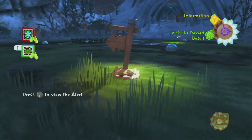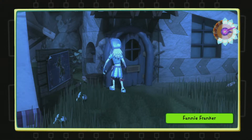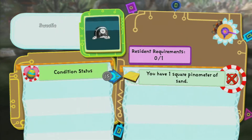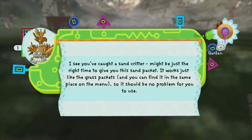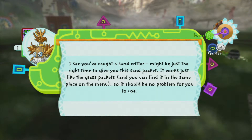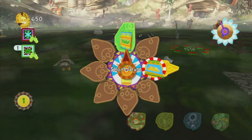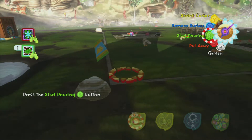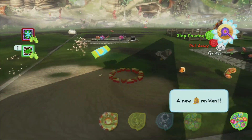Oh there we go, I have returned! A Fanny Franca - is that a walking compost? Okay, so what do we need to do for this one to stay? I see you got a sand crate - I'll give you a sand packet in real time. We should have a sand packet now. Surface packets - yep, I have sand. Just gonna make a little bit of sand over here, there we go.